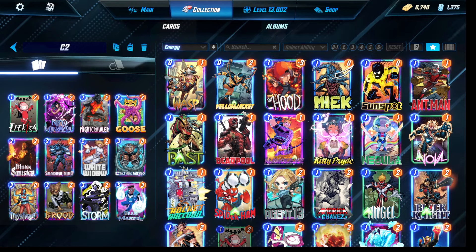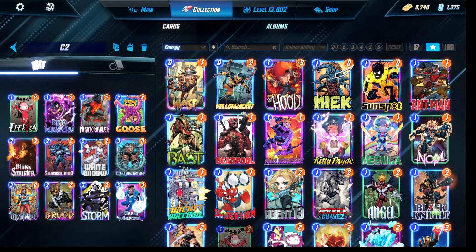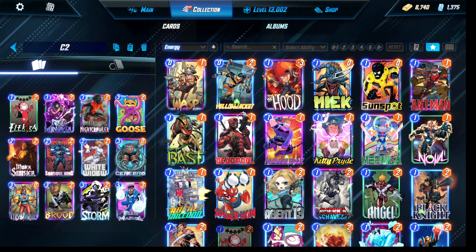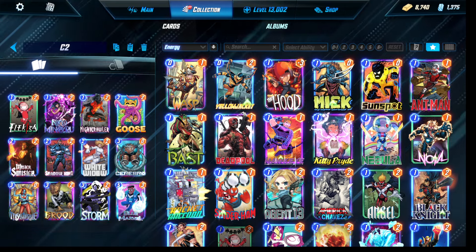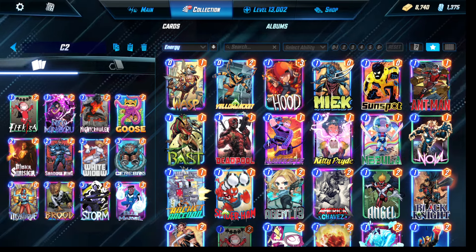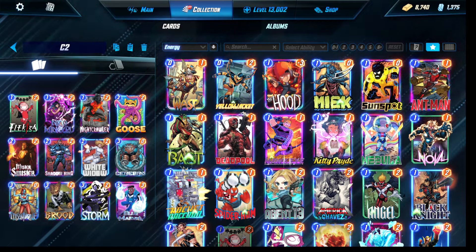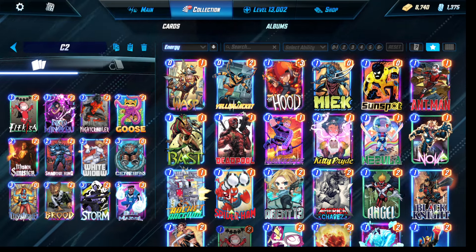Hey everyone, I'm back with another Marvel Snap video and today I'm playing Cerebro 2 with White Widow released. This deck is trending at the moment and Cerebro 2 decks just got some new fancy tools. For anyone not familiar with Cerebro decks, we have cards that are all the same power — in this case all cards will be two power. In the late game we try to buff all the cards up using Cerebro and Mystique, which gives each card plus four power, giving us surprise burst.